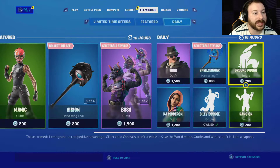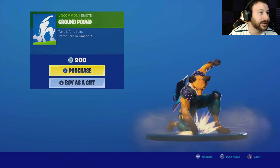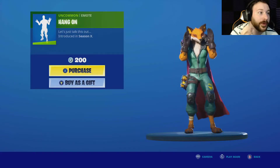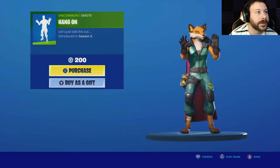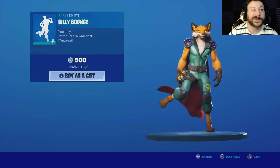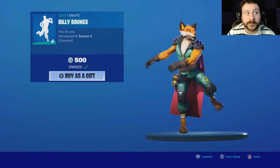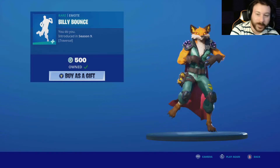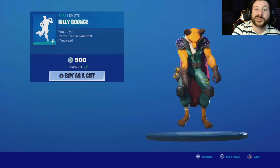So we have the Ground Pound — not bad. We have the Hang On emote — also pretty good. We have the Billy Bounce, which is back. It's got a nice suave beat to it.